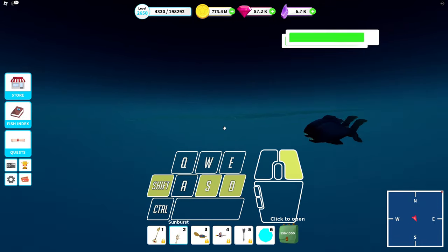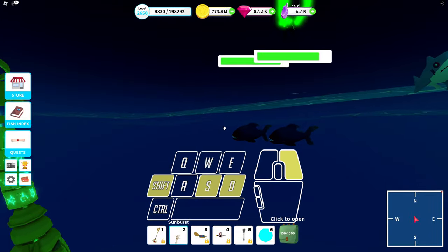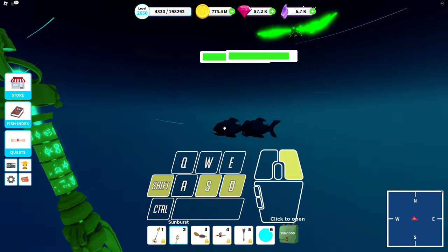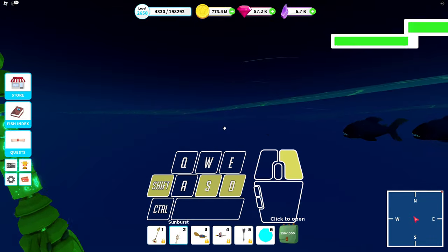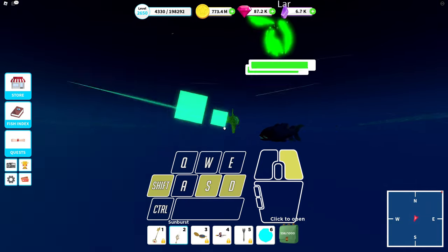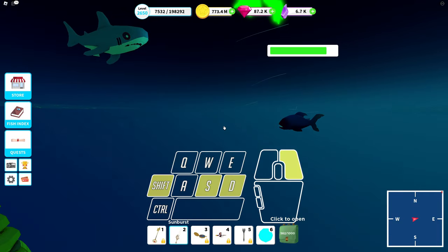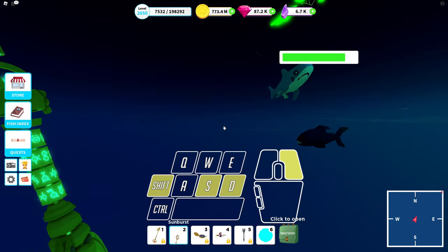I leveled up! Now just finish them all off. You can see my movement — it's very simple key buttons: S and D, so I move backwards and sideways. I hold Shift so I swim a little bit faster. Of course the last one is the most difficult because it's all by itself.